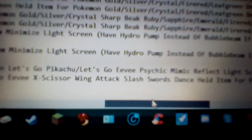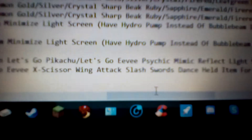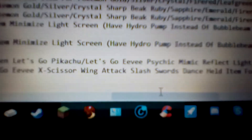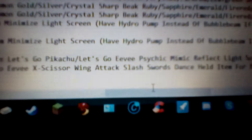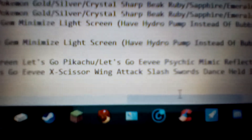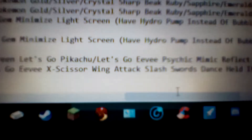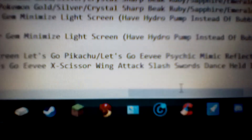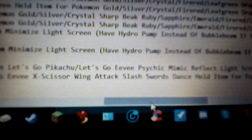And then for Let's Go Pikachu and Let's Go Eevee, the only thing different here is you'll notice that the moves are a lot stronger. The reason for that is actually because there are no abilities in Let's Go Pikachu and Let's Go Eevee, so I just made it the most high power physical moves. You get Slash and Wing Attack back, but also a new one — X-Scissor. X-Scissor is an 80 power, 100 accuracy, physical Bug type move. I don't think there's any special effect — I think it's just powerful.